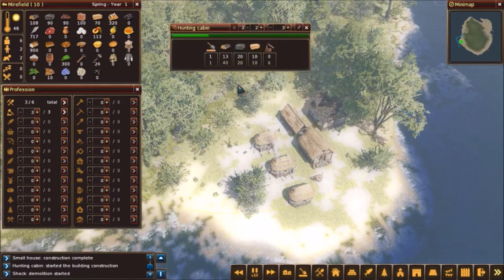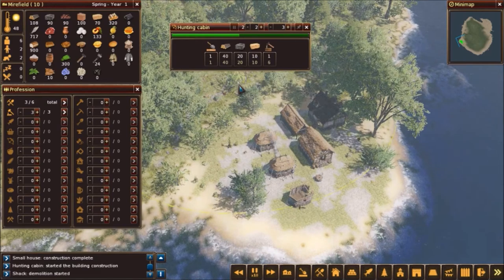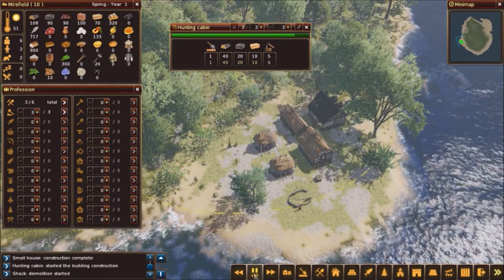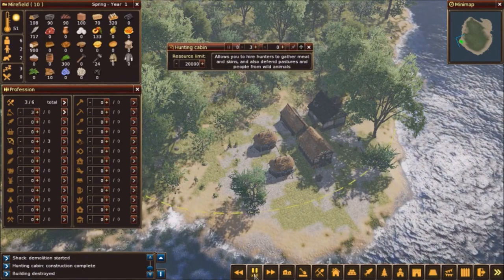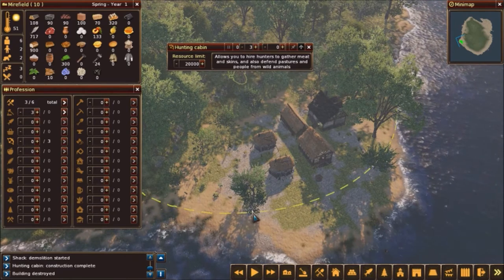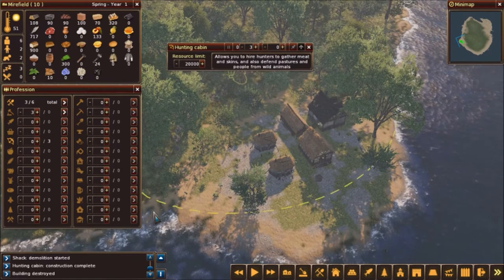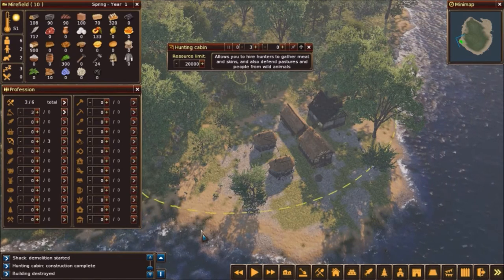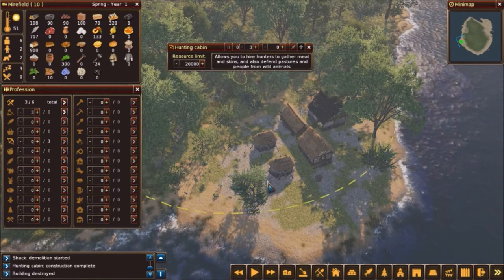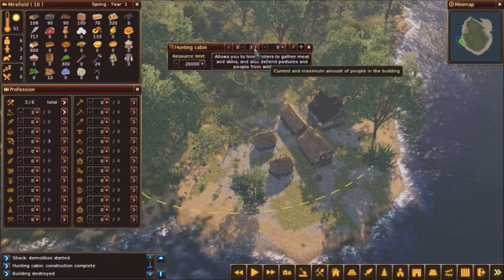There's the hunting cabin — all the supplies are there and they're building it while also deconstructing the old hut. Once both are done we'll have housing for 11. See the yellow perimeter? That's the area in which the hunters operate. You want to make sure your village is protected — we're covered except for a tiny sliver of water. If anything comes into this perimeter the hunters will go after it. You can have up to three people in the hunting cabin, and you can adjust the resource limit up and down.